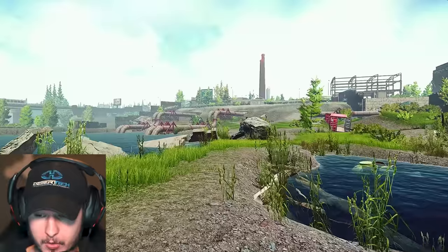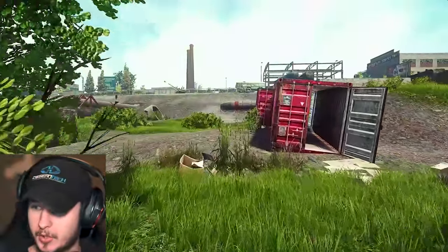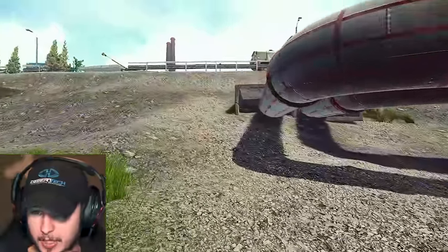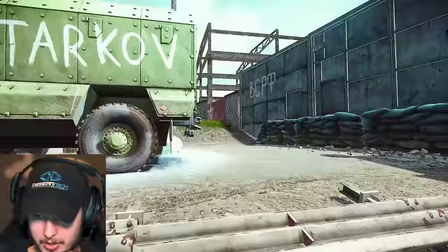Right now, I have the best spawn for the Crack House. So if you have this spawn like I have right here, you should take the opportunity and rush straight to the Crack House. Inside the Crack House, you can find some intelligence and all of that stuff. You want to go as fast as possible to the library and get the intelligence.